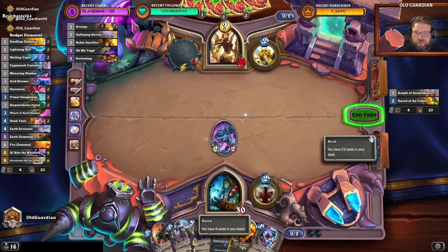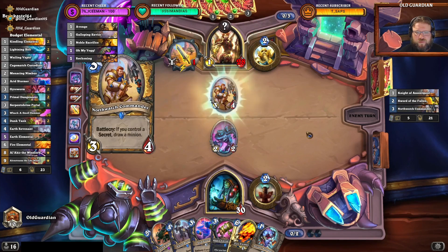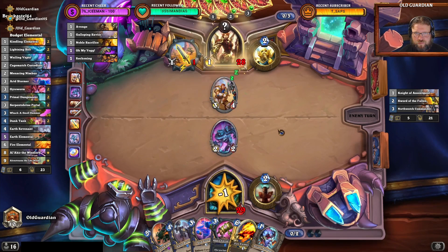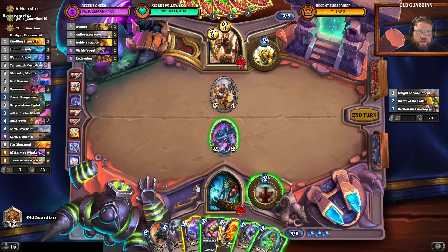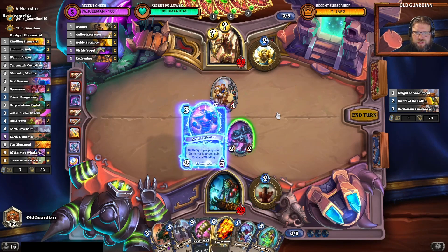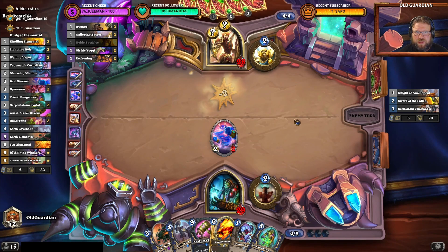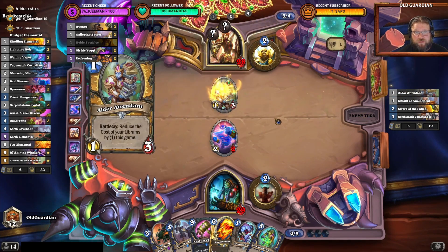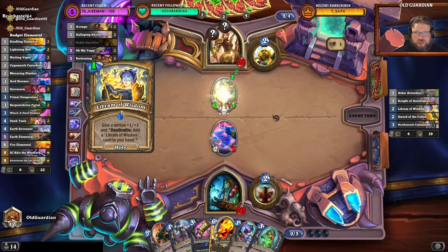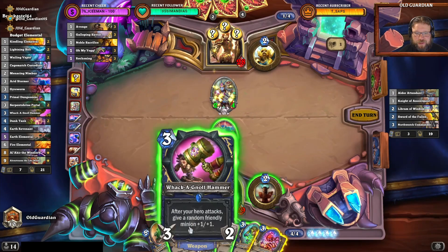We'll play the Menacing Nimbus next and get an Arcane Anomaly — though I'm not really into casting spells here anyway. They have Oh My Yog, Galloping Savior, and Reckoning — kind of like that package. I believe this is an Arid Stormer turn. This survives at 2 health. They're running the Librem version — minor surprise, but not too bad yet.